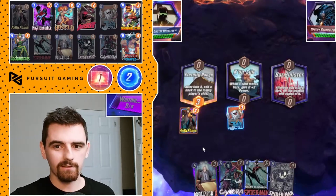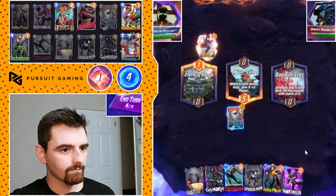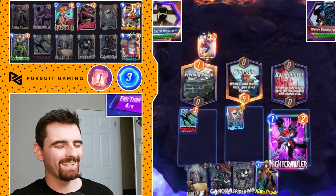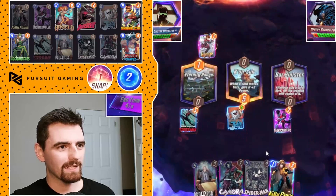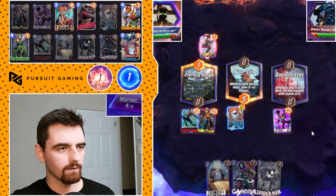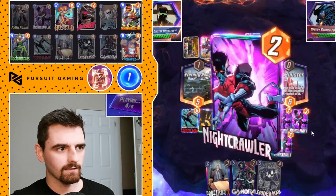I said I hoped I wasn't against another High Evo deck — here I am. We can just Professor X it last turn, that's pretty funny. Do we just fill it with Nightcrawlers? When we Professor X, he won't make duplicates of himself. So we're going to fill it with Nightcrawlers, they'll move to the middle, and that gives them plus 2 power. Hopefully there's no Killmonger — Killmonger here sucks. But if they don't have Killmonger, I think I win. If I secure that lane, it's pretty dang good.